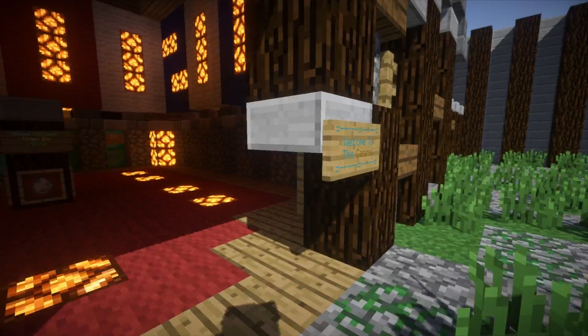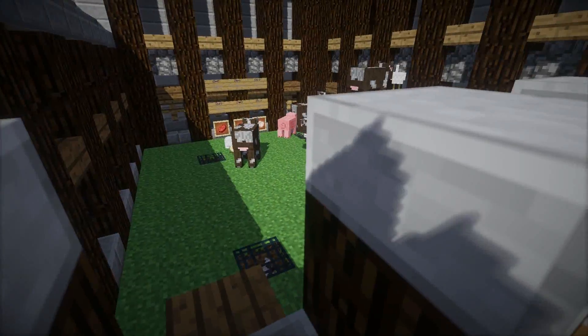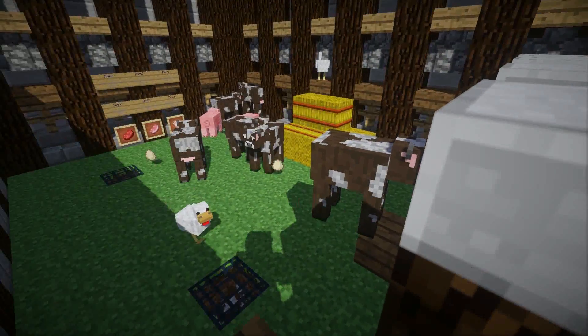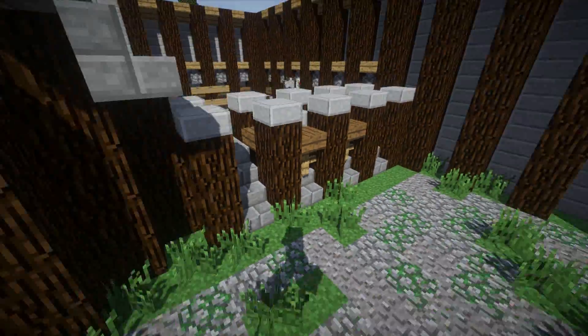A casino — that's the most important thing in a server spawn. It's a lot of fun to play in a casino. This is an XP farm slash animal farm. You can kill the animals, get the XP, get food, etc. It's fun and useful too.